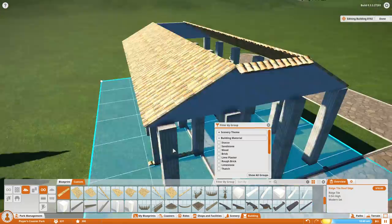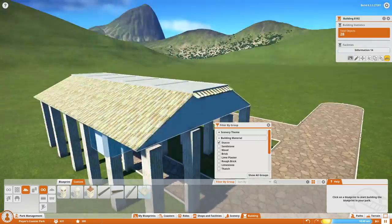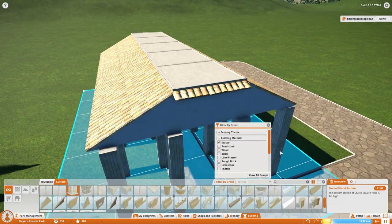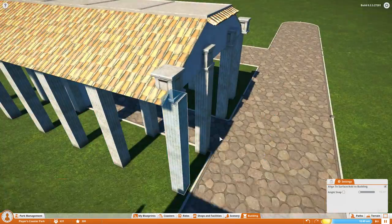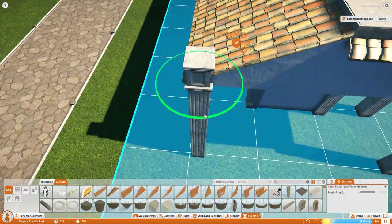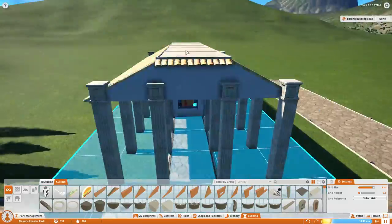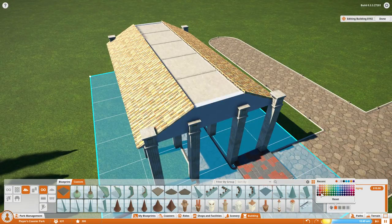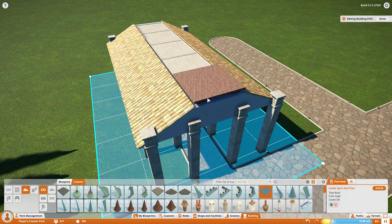Trying to figure out a nice roof for this — I love these slanted tile pieces, but there aren't any flat pieces that match them. It's so annoying, I just need a flat square with this texture but there is not one in the game. Those tiles are so cool looking but there isn't just a flat one, so I use the stucco piece which kind of sticks out a little too much. I actually end up just switching this one out entirely because I wasn't really liking how it looked.